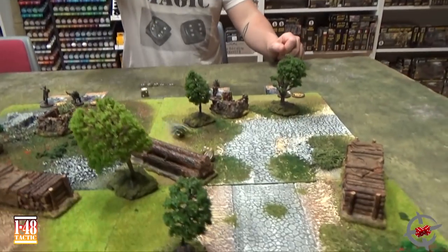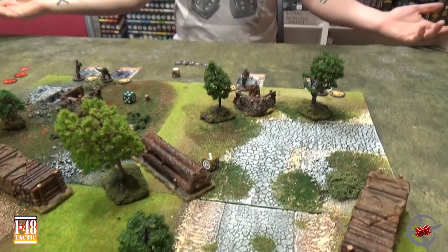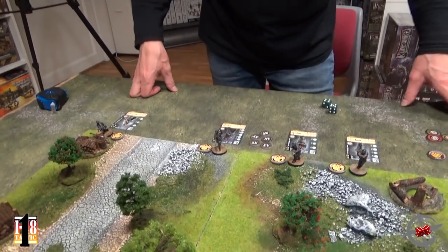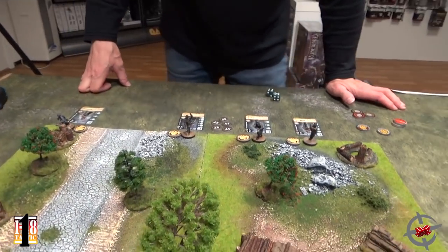We're now ready to roll off to see who goes first — the initiative order for the whole game. You roll a 3, I roll a 4, so that means you start. I have my 5 action tokens, and since I won the toss-off I will go first. You have to spend one of them, but you can save as many as you want for the following round.